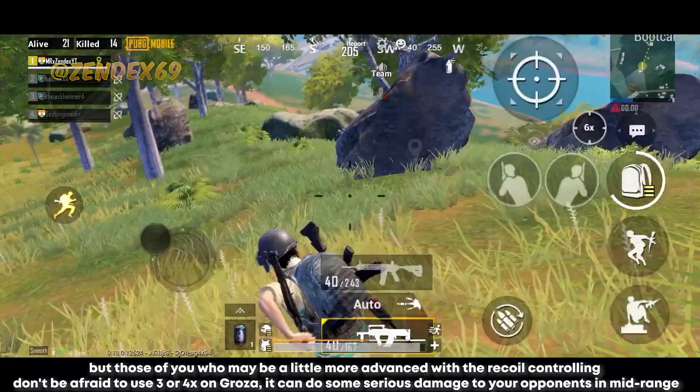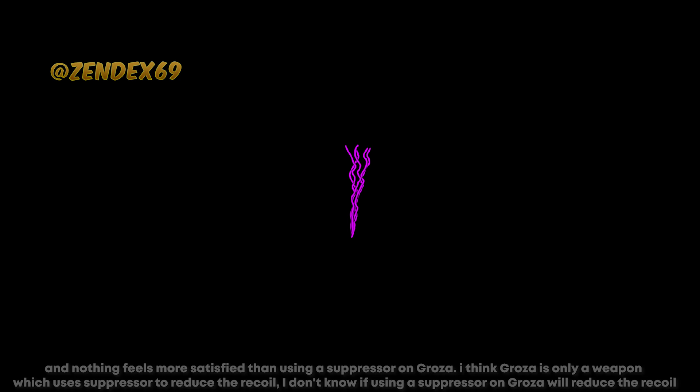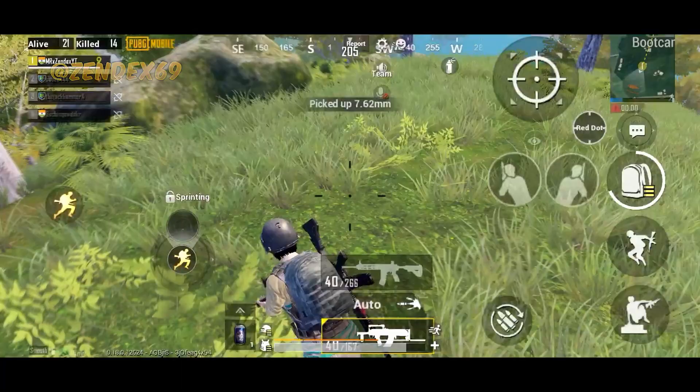For those who are more advanced with recoil control, don't be afraid to use a 3x or 4x on Groza — it can do serious damage at mid range. Nothing feels more satisfying than using a suppressor on Groza. I think it's the one weapon where using a suppressor makes handling a lot easier. If you come across a supply drop and find Groza inside, pick it up, add a suppressor, and you can surprise your enemies with suppressed Groza sprays. If you don't pick it up, make sure your teammate does.